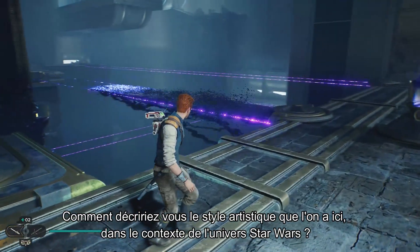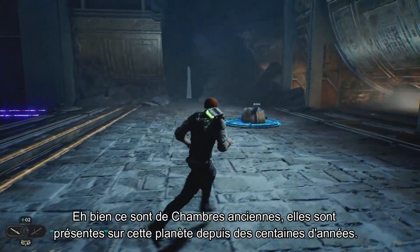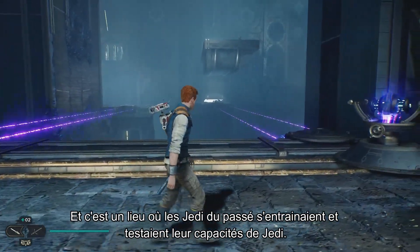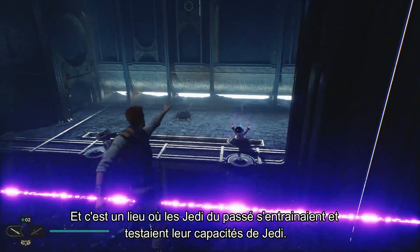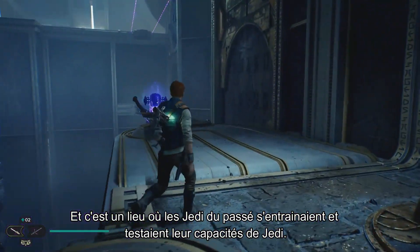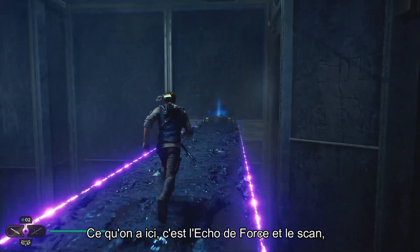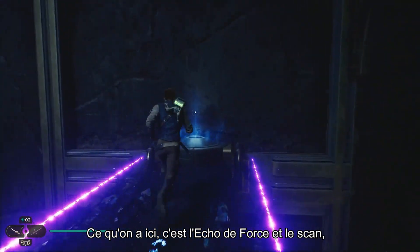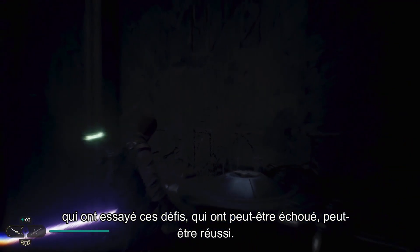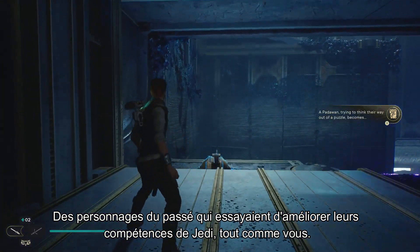How would you describe the artistic vibe here within the context of the Star Wars universe? Well, these are ancient chambers. They've been around on this planet for hundreds of years, and it is a location where Jedi of the past would train and test their Jedi abilities. Another thing here is we have Force Echoes and Scans where Cal can learn information about Jedi of the past who tried these challenges, maybe failed, maybe succeeded — just characters in the past who were trying to hone their Jedi skills, just like you are.